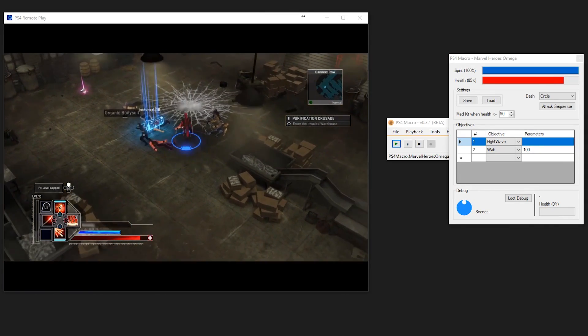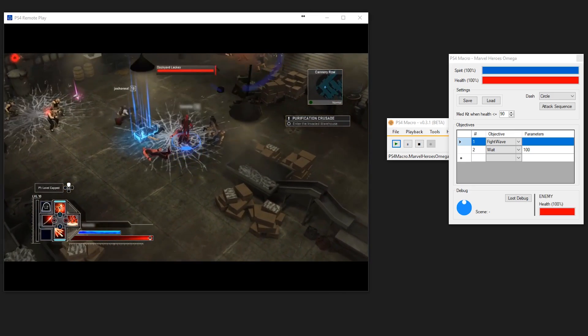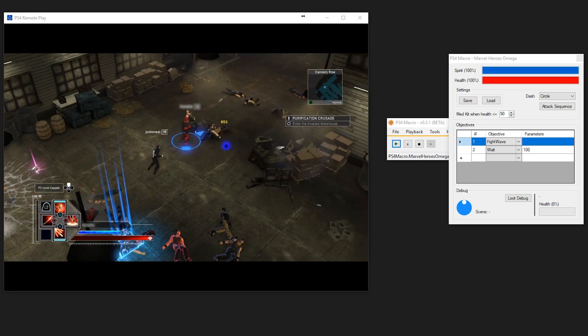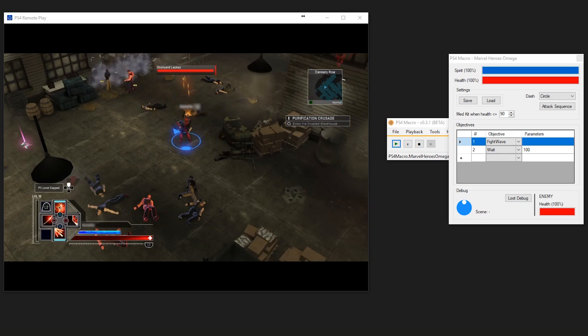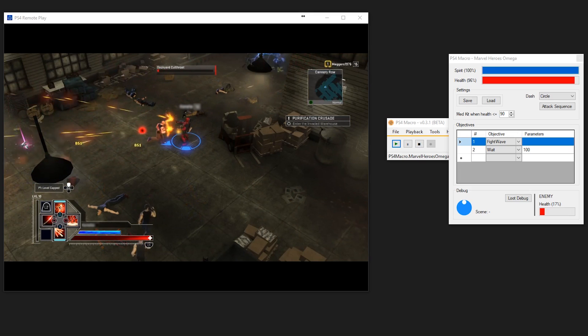Hey everyone, welcome back to another PlayStation 4 bot video. This time I'm going to be showcasing a bot for Marvel Heroes Omega, created using the new scripting API in PS4 Macro. The purpose of this project is to demonstrate how a bot can be made for an RPG game and to also provide an example for scripting in PS4 Macro in general.